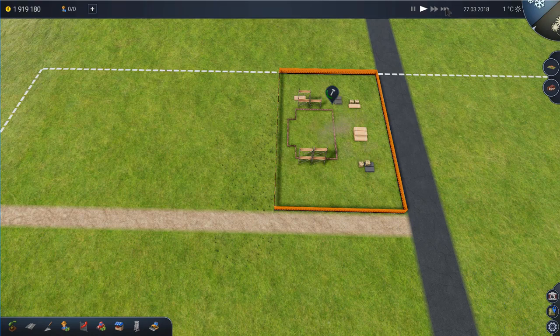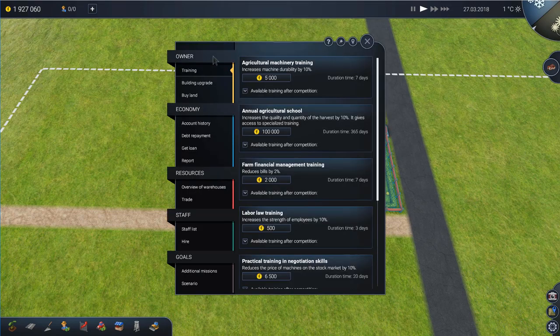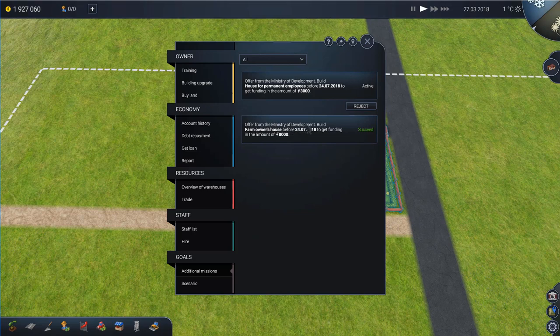I'm just going to speed that up so that we can get the building built. Build success — plus 8,000 florins. Remember how we had those objectives? Now we can actually see the objectives because now if we click on the farmer's house we get access to this really detailed panel of information, which is essentially command central for running your farm. Looking at goals and additional missions, you can see the offer from the Ministry of Development: build a farm owner's house before the 24th of the 7th. We've obviously aced that — it's only the 27th of the 3rd — and we get funding of 8,000 florins. So we had to spend 80,000 to build the house, and then we got 8,000 back from the Ministry.